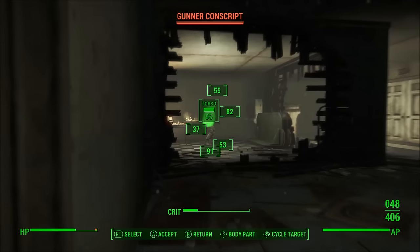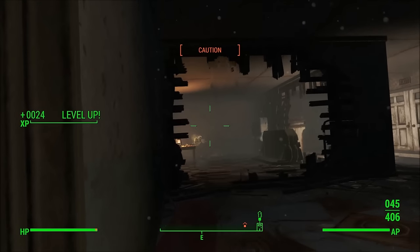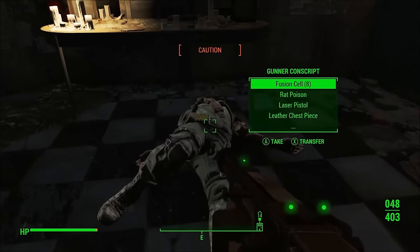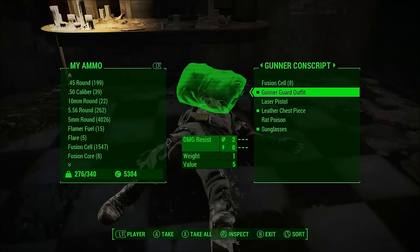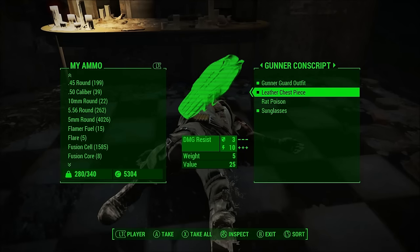We can also do this with a laser pistol. We're gonna stealth kill this poor sucker, walk over, and loot his corpse — because that's what you do in Fallout. We're not only gonna loot his fusion cells but also his laser pistol. 1555 to 1585 now.